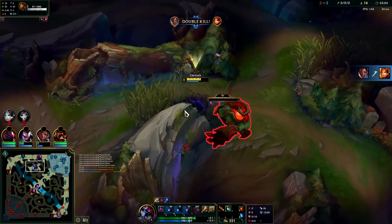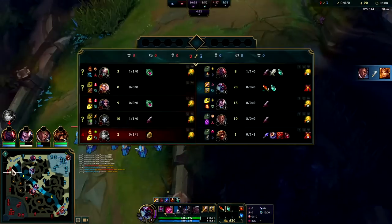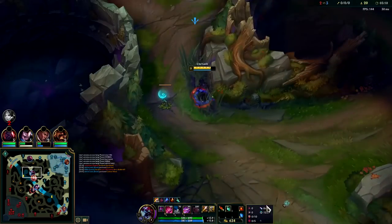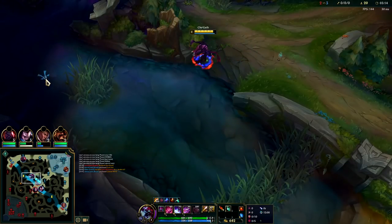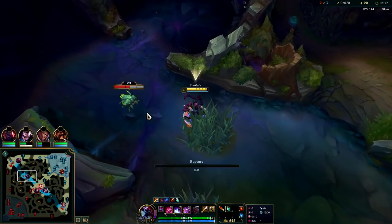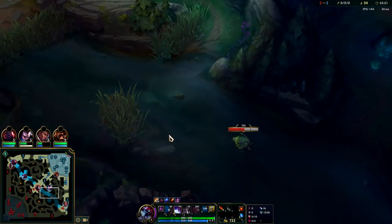We'll pop one refill and look for a scuttle fight. We don't have a gank top — oh we can fight this guy but he also needs to run away. I'll grab scuttle for free. We gave him vision so he should just live. We can look for a bot gank, Qiyana's gonna go for bot scuttle so we'll go top.